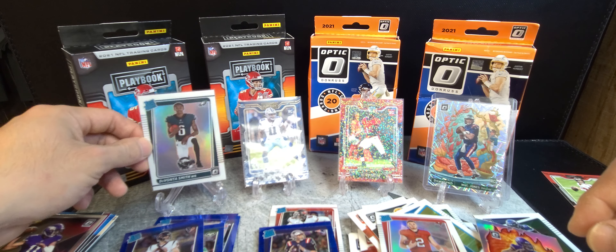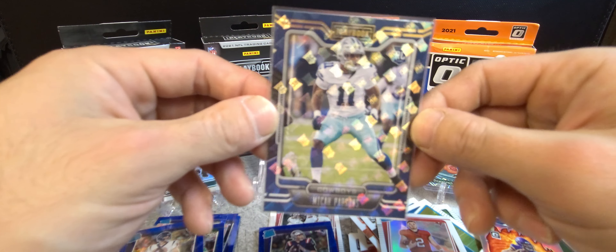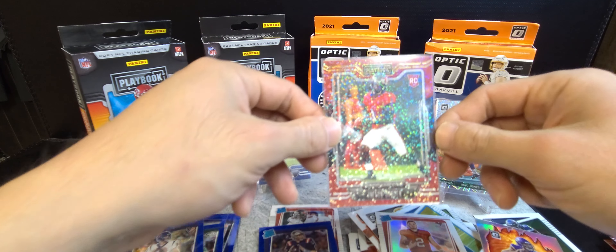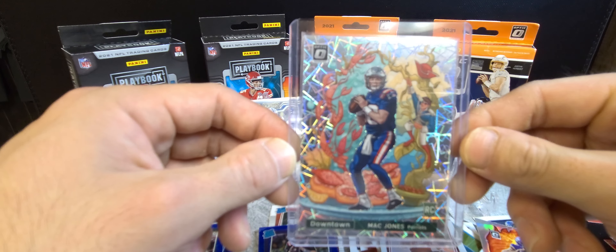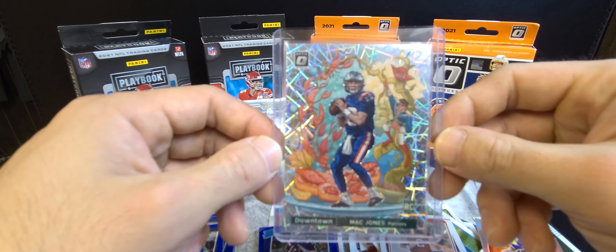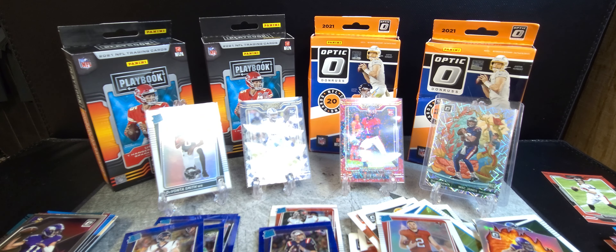A quick recap: we got the Devonta Smith Rookie Hollow variation, we got the Micah Parsons Rookie Card Parallel, we got the Sparkle Parallel with Jalen Darden, and we got the Downtown Mac Jones. Alright, thank you all for tuning in — everybody have a good day.